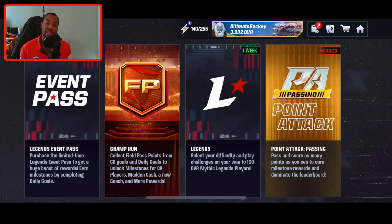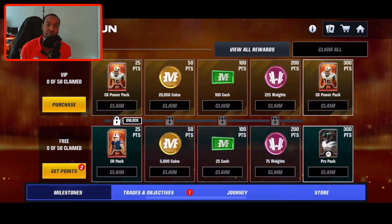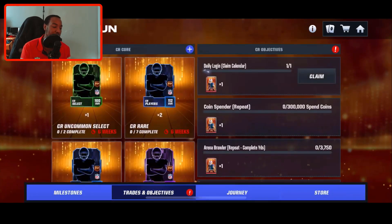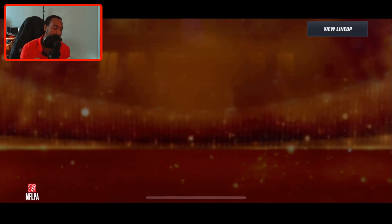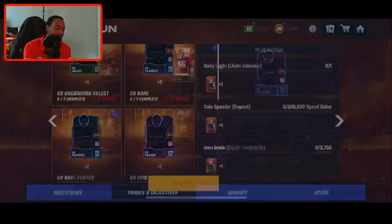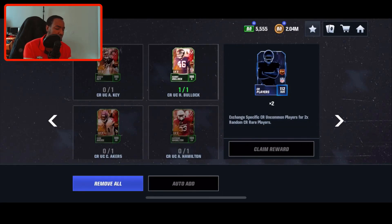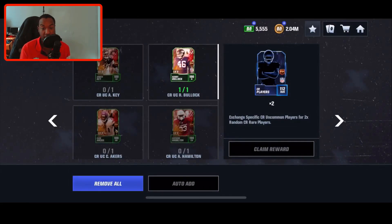No money spent. Normally with these field passes, all you guys have to do is complete all of the objectives every single day throughout the entire month and you're able to get these iconics no money spent. Let's go ahead and claim this daily login — this will give us a Championship Run pack. I like to do the specific rares because you don't need to put 10 of them in the set if you grind periodically throughout the month; you're going to be getting the specific players that you need for the set.